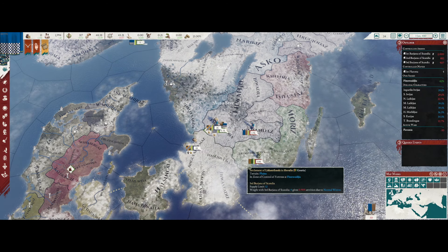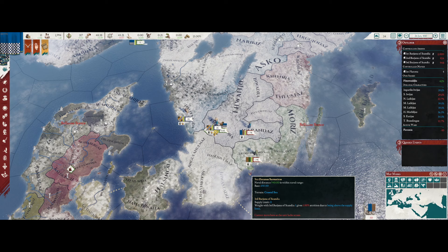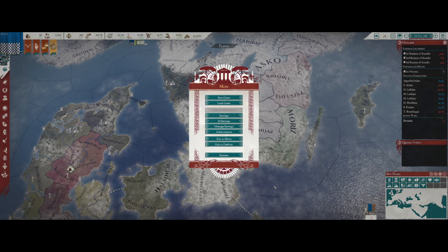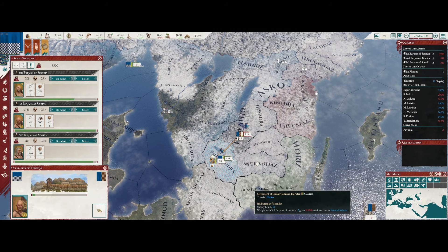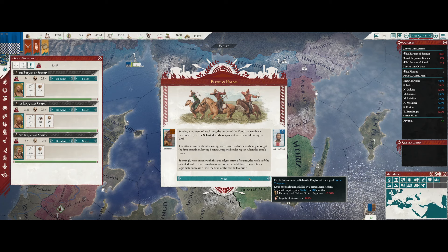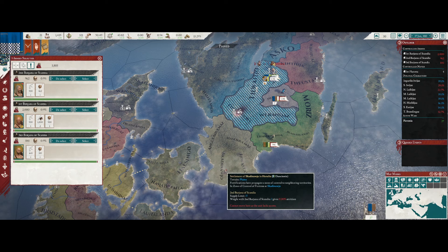We killed another 1,000 of their troops. Now let's take the province we actually want - let's take our war goal. Parthia has declared war on the Seleucids with the war goal Horde Conquest. Let's go take out the last bits of their army. We're doing really well this time, so I'm going to press my luck and push on Gothia.